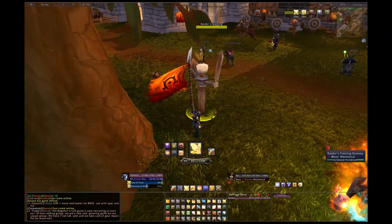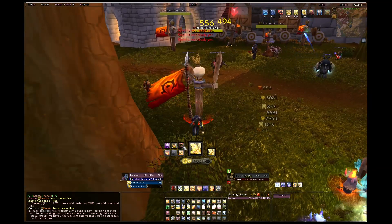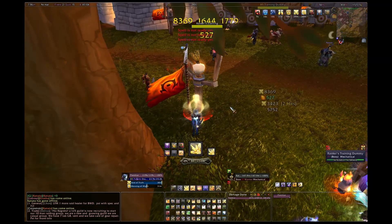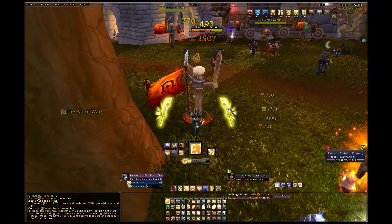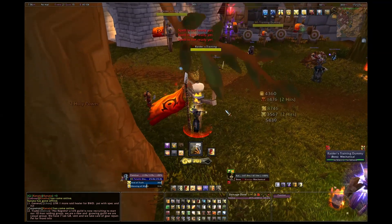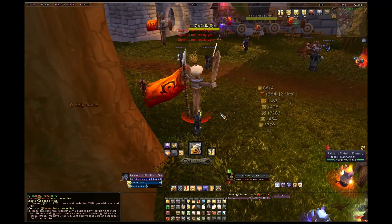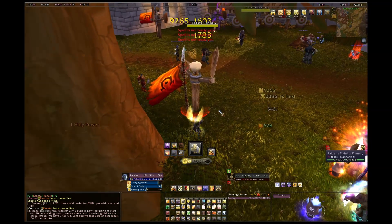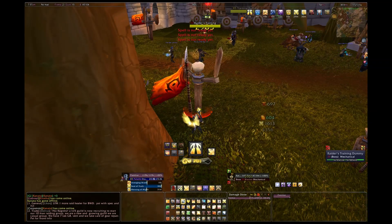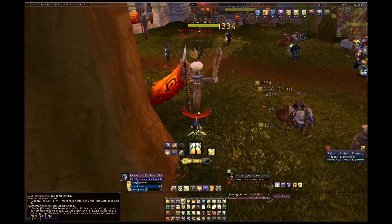I'll do a quick rotation demo so you can see these in action. Heart of Rage just procced — you can see I'm now on a 22-second timer, the aura button is illuminated showing the buff is active, and momentarily it will fade to gray and initiate a one-minute 22-second cooldown. There it goes. Now I'll show you avenging wrath — it initiated the two-minute cooldown as set in the aura button options. Race Against Death from Crushing Weight just procced and is doing the exact same thing.